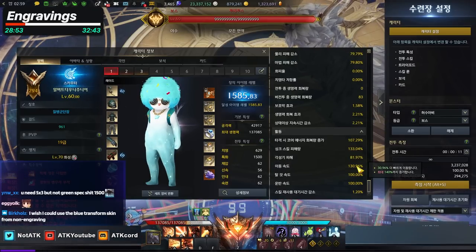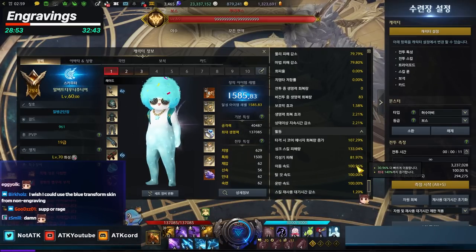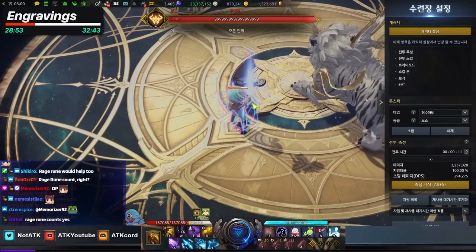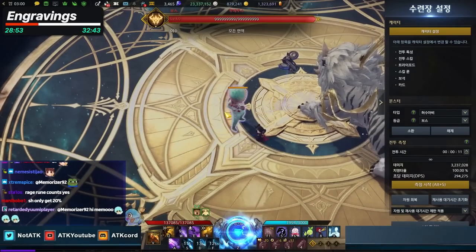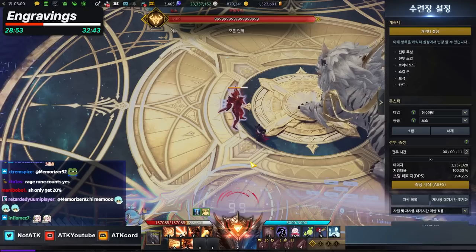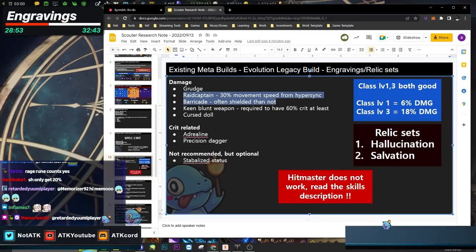Raid Captain is great because when you transform, you get 30% movement speed from hypersync — starting at 130% movement speed. With Yearning level 2 from bards, Scouter hits 140% straight away. So Raid Captain is the number one engraving next to Grudge. Barricade is also a strong option — Scouter is shielded more often than not. Pressing W shields you for 8 seconds, then pressing Z shields you again for 20 seconds. You're shielded more often than not, similar to Blue Gunlancer.